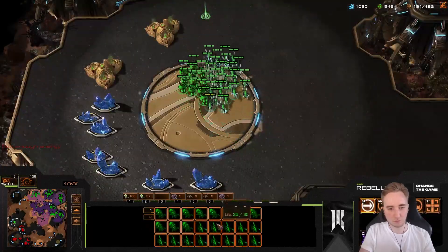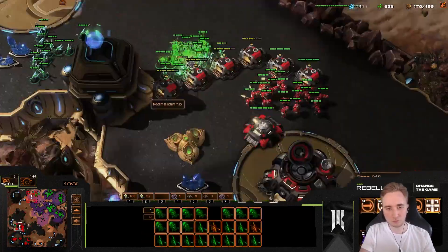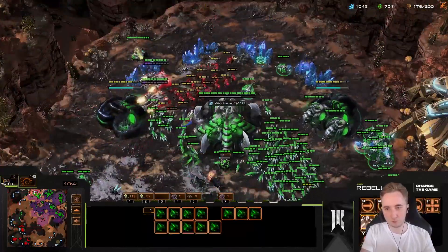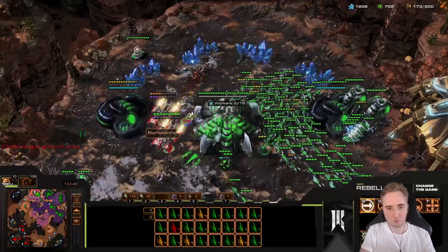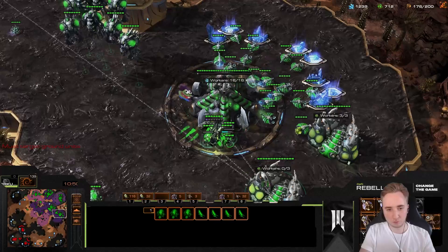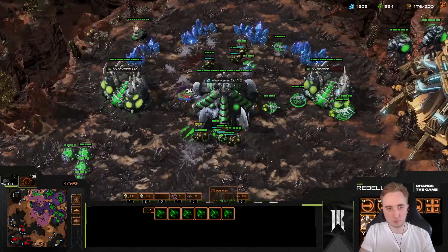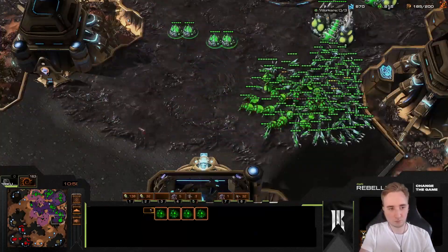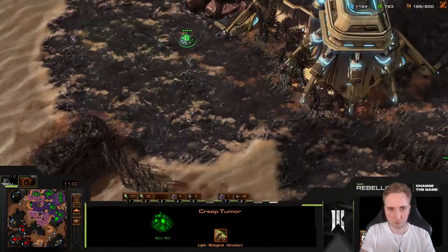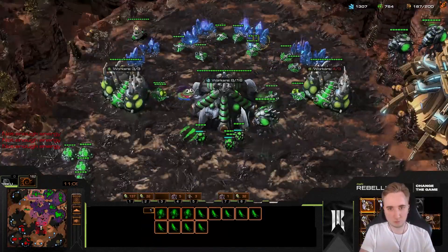Now we're getting up the extra geysers for Lurkers. If you want to go Lurkers, you want to go up to 10 gas if you're safe. If you don't feel safe, going 8 gas first might be better. If it's a tank push, maybe go ling-bane-hydra with very few hydras and some Vipers at 7 gas, then take the extra gases after you crush a push. Since I know I'm against Widow Mines I can already take the extra geysers. I'm starting the Lurker den a little too late, but that's fine. Spore crawlers on the edges of the bases make it a lot harder to maneuver around your base with Medivacs and Liberators, and Widow Mine drops as well.